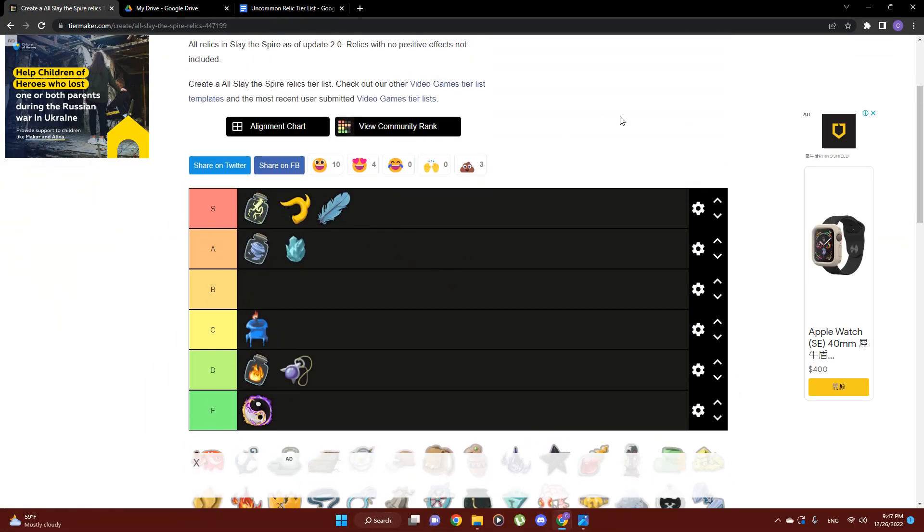Next up we have Gremlin Horn, another S tier relic. What I love about Gremlin Horn is that it gives you two things you're always going to want: more energy and more draw. It rewards you for doing something you like to do, which is kill enemies. It simplifies a lot of decisions when you're fighting a multi-enemy combat — when you have Gremlin Horn, kill them both, because as soon as you kill one you're going to have the energy and another card to go after the next one.